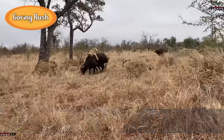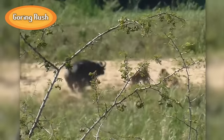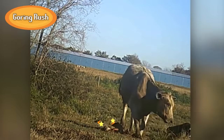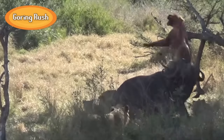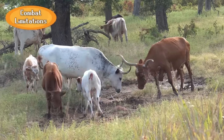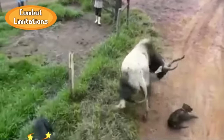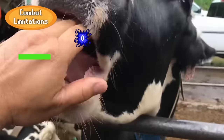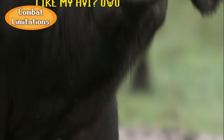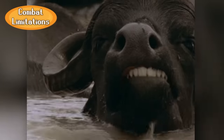The cattle's signature move is Goring Rush, an extremely powerful head bash attack that deals heavy damage and inflicts incredible knockback, forcing the target back a good distance and also likely knocking the target prone, which allows for easy follow-up attacks. Their sharp hooves deal extra damage to prone enemies, so this straightforward combo can be devastating if it catches an opponent off guard. Cows can kick as well, but it's more of a stomp than anything — they don't have the flexibility or power to headshot someone like a horse can. They also cannot deal damage with their bite, since they don't have upper teeth. Not a super big deal, but biting is a powerful option to have in a pinch, so it's at least worth mentioning.